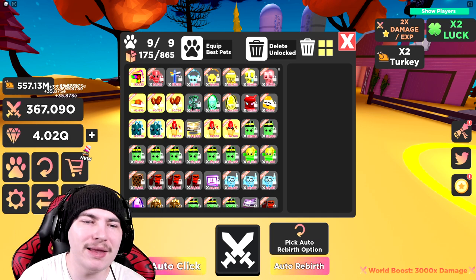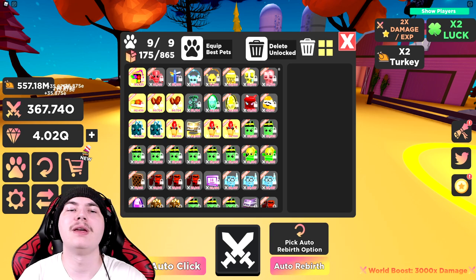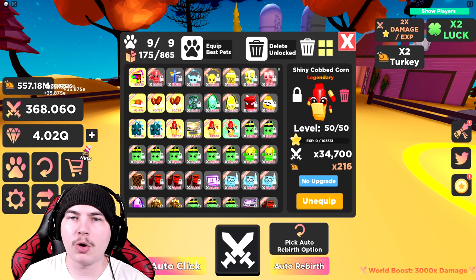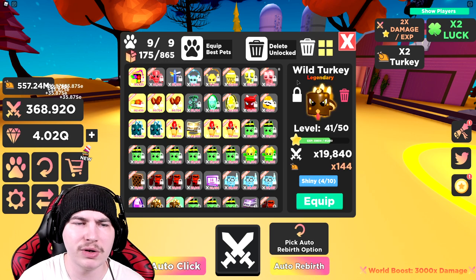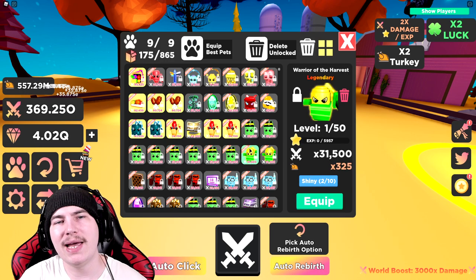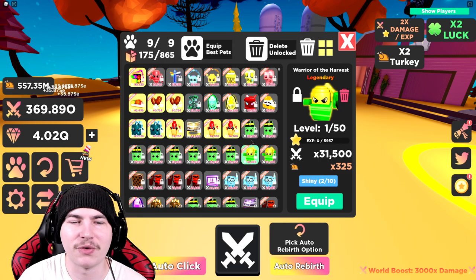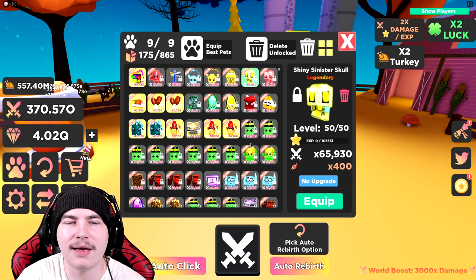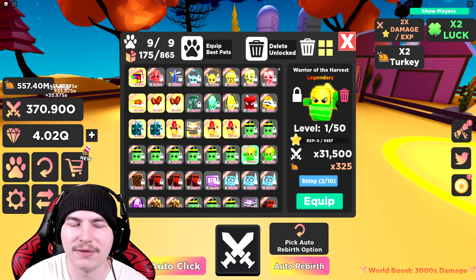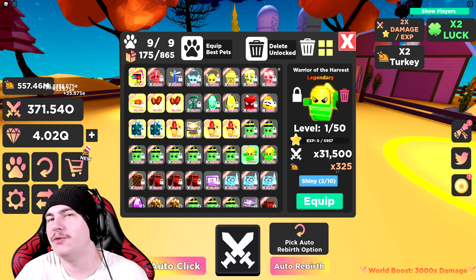I actually got one on my main account and one on my old account, which is very nice. So the Cobbed Corn was the first legendary, the second legendary was the wild turkey, and now we have the Warrior of the Harvest — a very long name for a secret pet, but I'm fine with that. Now we have this one and the stats are actually pretty good. 325 — it better be good for a secret pet.